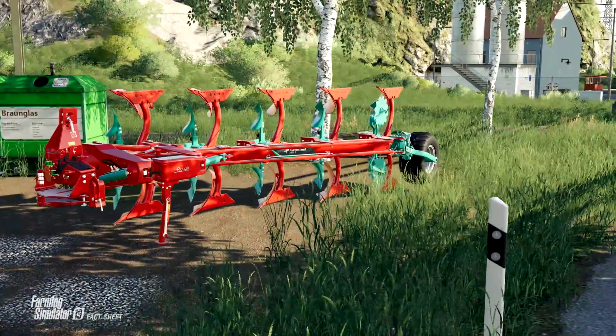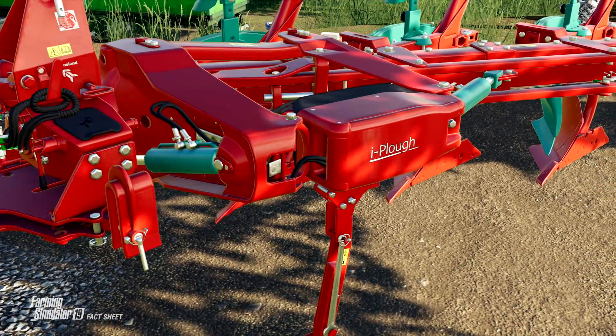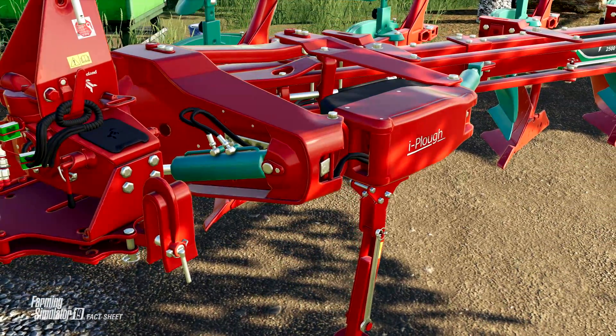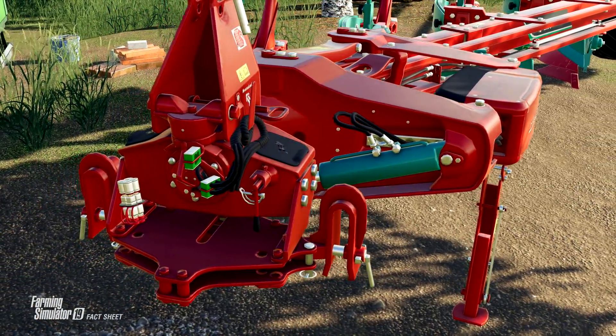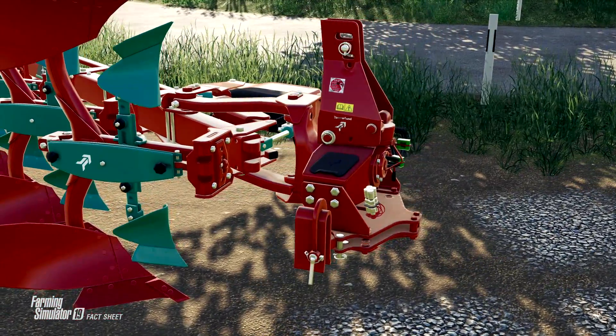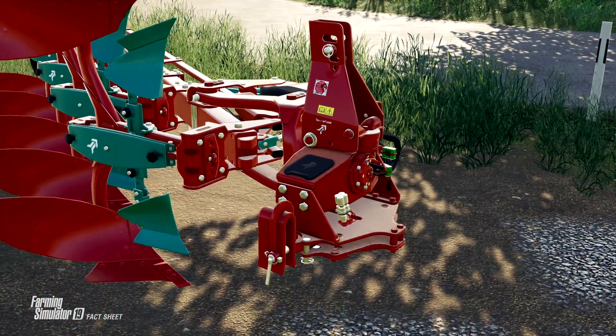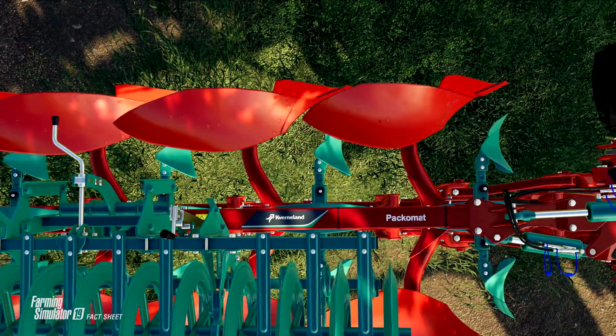Hey there folks, I'm Rubyjuice back with another Fact Sheet Friday for the Cavernland Vicon DLC for Farming Simulator 19. This DLC comes out on June 16th for all platforms, and Giants has been giving us new Fact Sheets every Friday to show off the equipment in this DLC, so let's jump right into it.